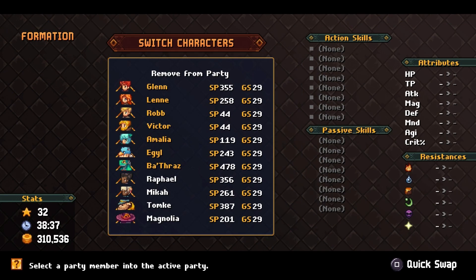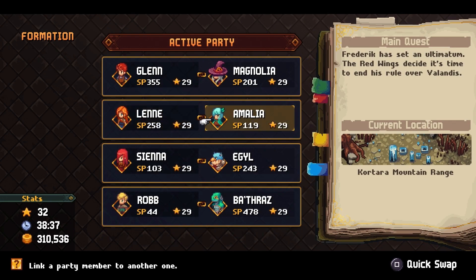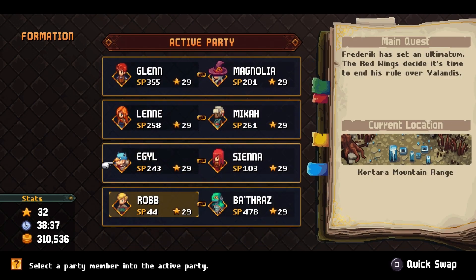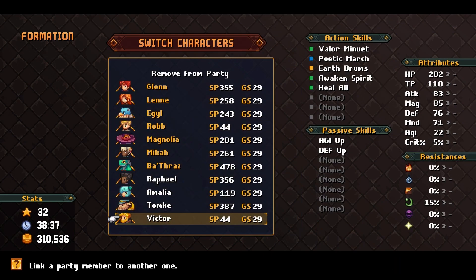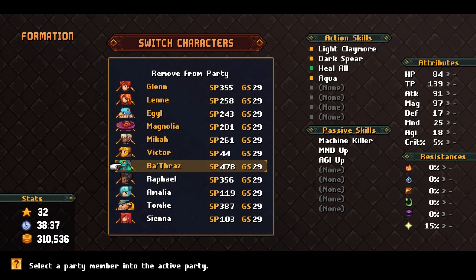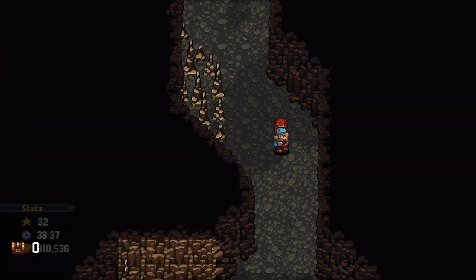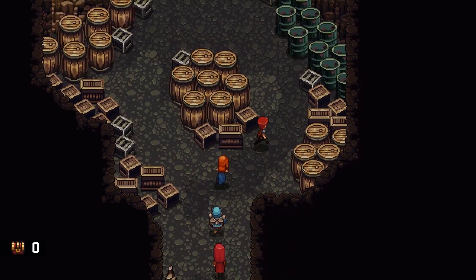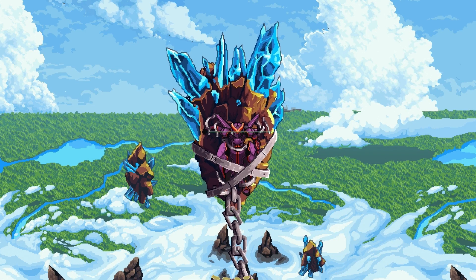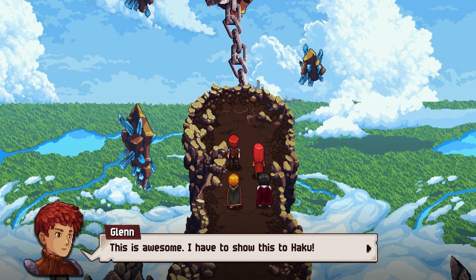My party formation got all messed up again — we don't have to fight anybody so let me quickly redo this. When I first did this part I had nowhere near as much money as I do now. We find the Serif Armor — it's still functional. I have to show this to Haku. It looks a bit different from the sky armor I saw at the Breath HQ.